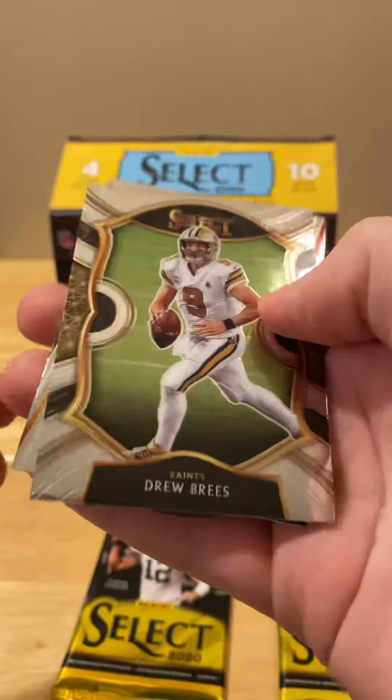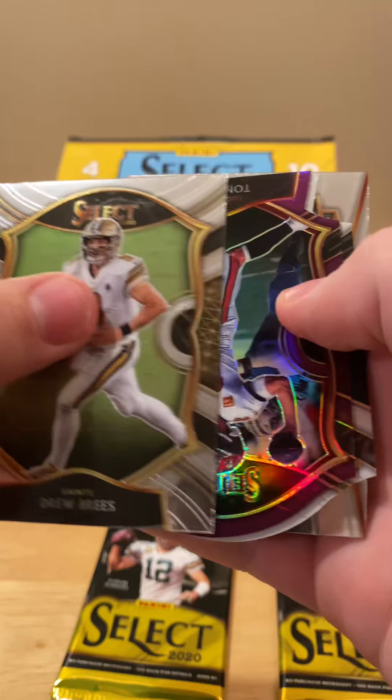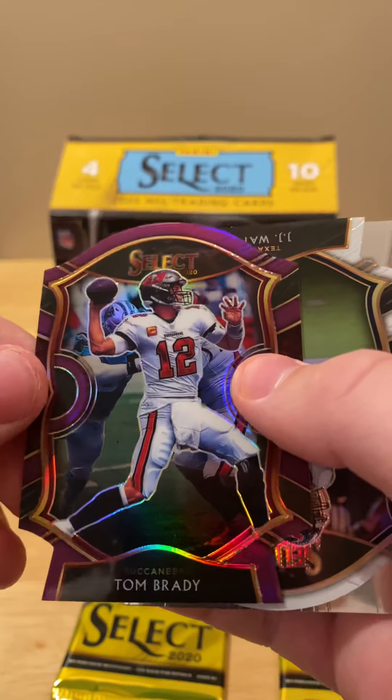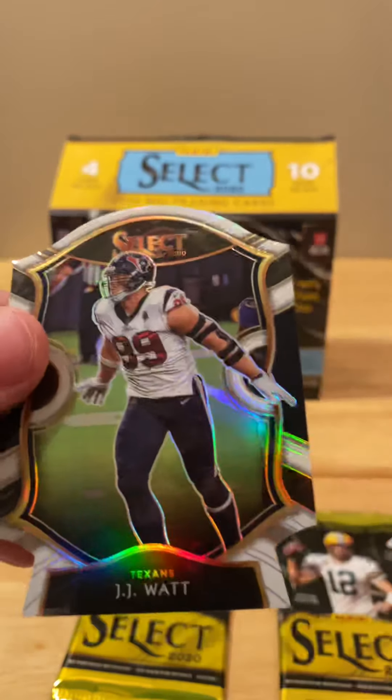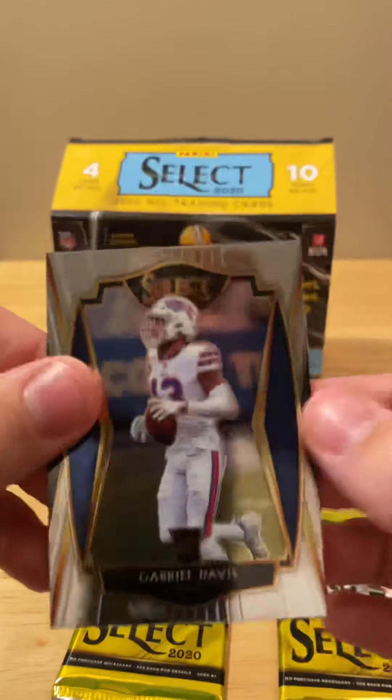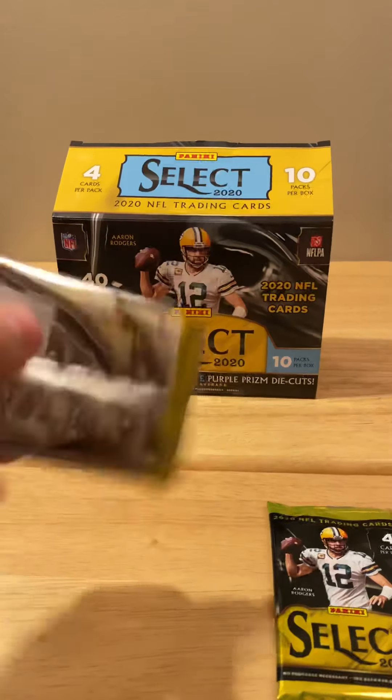Starting it off with a Drew Brees, followed by a Tom Brady purple, and then a white JJ Watt — so maybe these whites aren't very rare, not numbered — and a Gabriel Davis. Two packs to go.